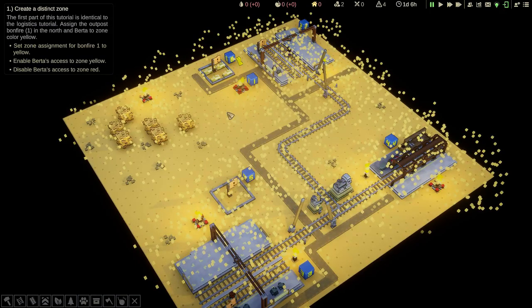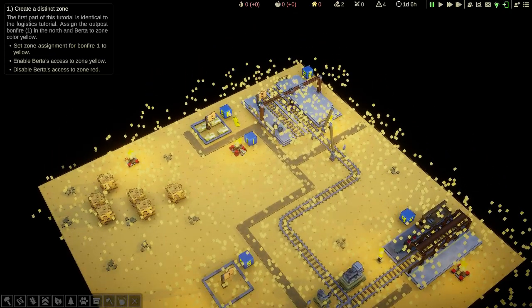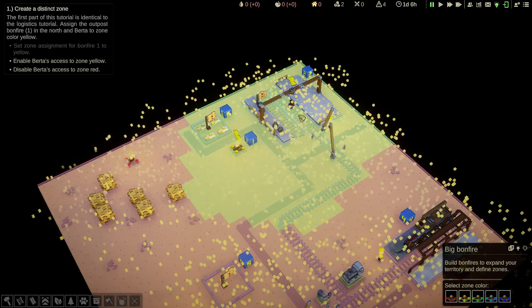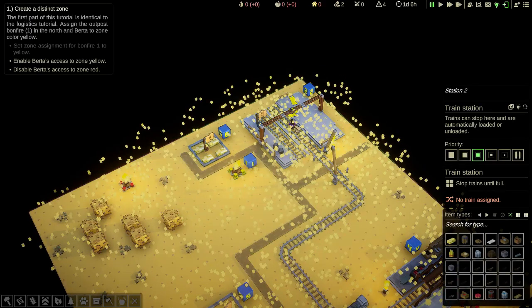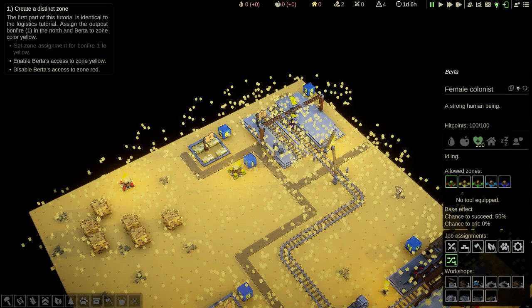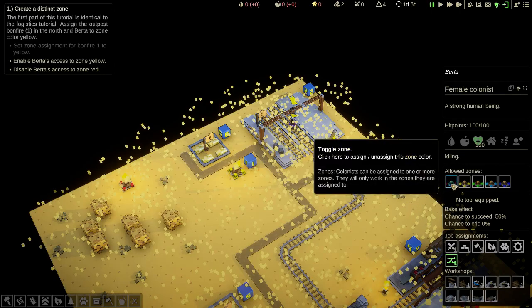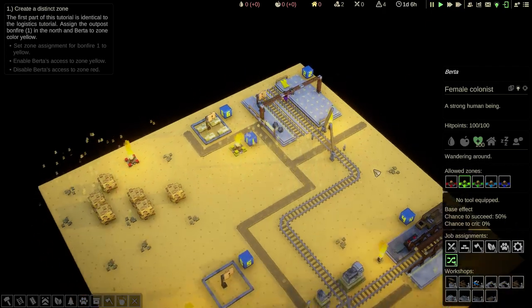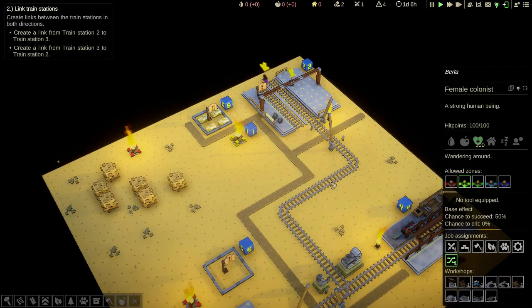Create a distinct zone. The first part of this tutorial is identical to the logistics tutorial. Assign the outpost bonfire one in the north and Berta to zone colour yellow. Set bonfire one to yellow. Find Berta, deselect red and select yellow. Remember, Berta will now only work within that yellow zone.